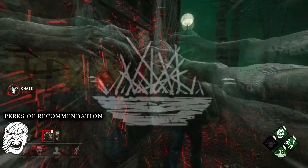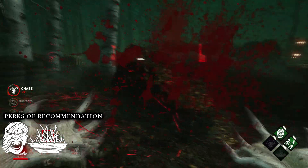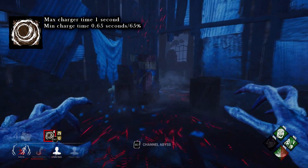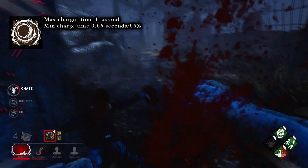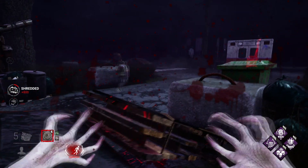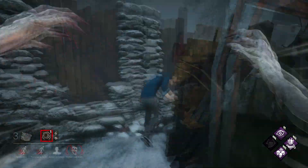You can also combo this with Spirit Fury to get a free down. Demogorgon's pounce takes only 1 second to fully charge, and requires a minimum of 0.65 seconds to pounce. You have to do short pounces in chases where the loops are not very long. If you try and fully charge your pounce, the survivor can keep running and you will miss.